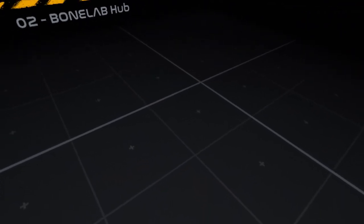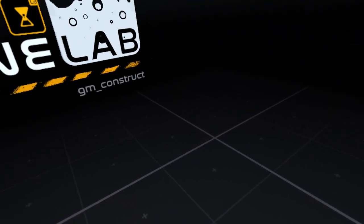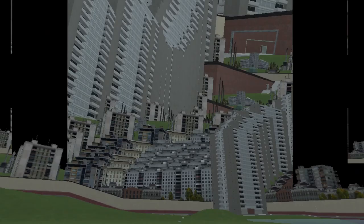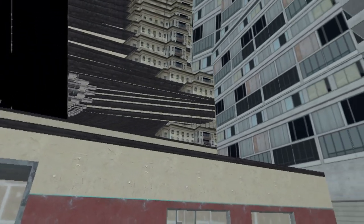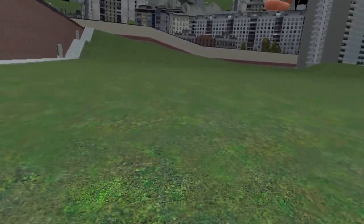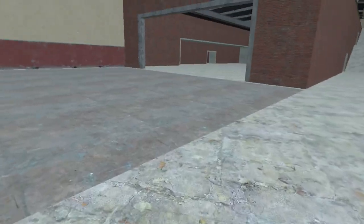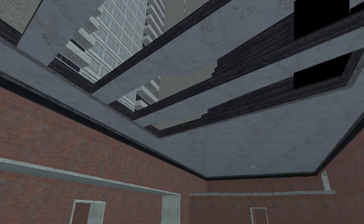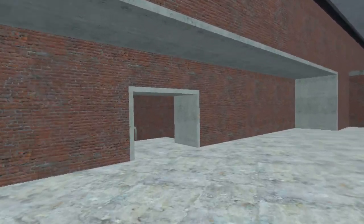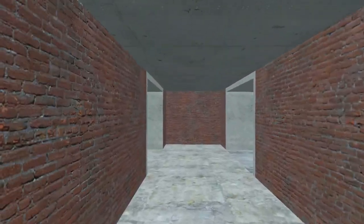I'm going to show you the Gmod map I downloaded. The actual skybox is kind of messed up, but the map itself is good. The skybox is a bit trippy. Some of the actual maps have this weird texture - I think it's when there's no texture it does that. But the map itself has colliders, the map itself is working. More maps will appear soon I guess, but we have this for now. A Gmod map in Bonelab on Quest 2 and PC.